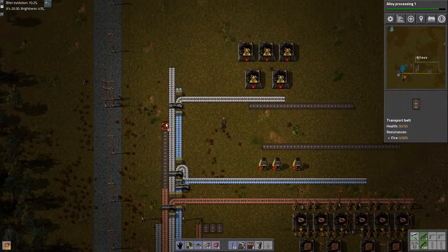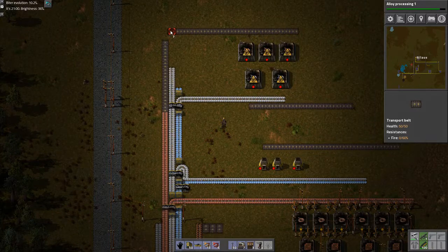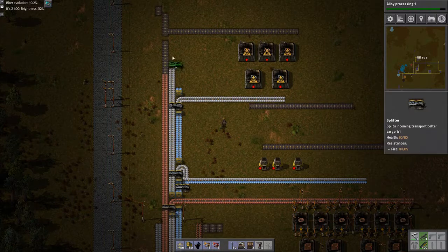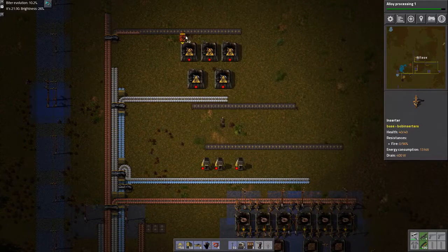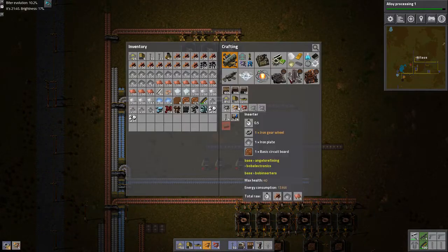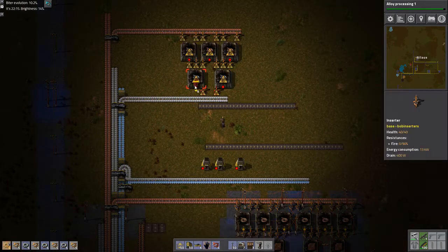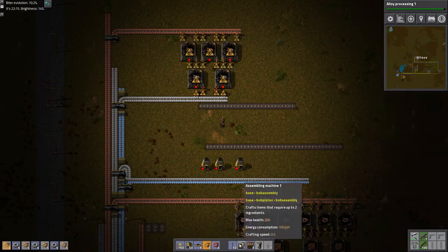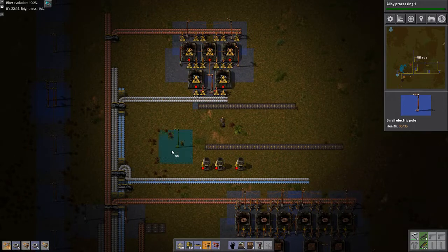I just need to get something so I can actually get some lights so we can actually start seeing something. Then I can scale up and get green circuits. That's really what I'm aiming for here. Because as long as I'm stuck at this level, I'm not getting anywhere. I need more output. That should do the trick. Let's power it up. This one should be good to go.